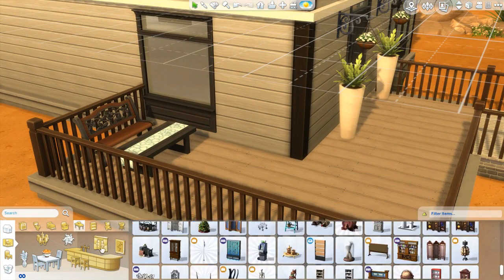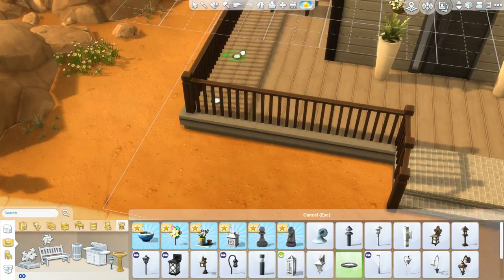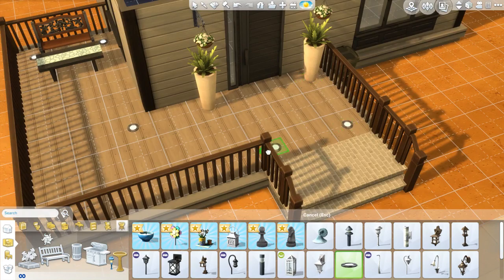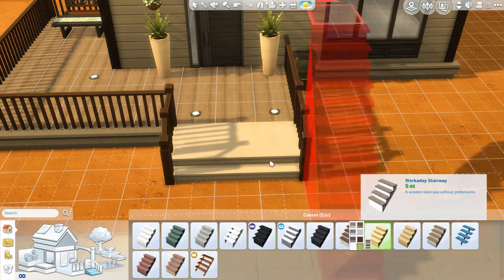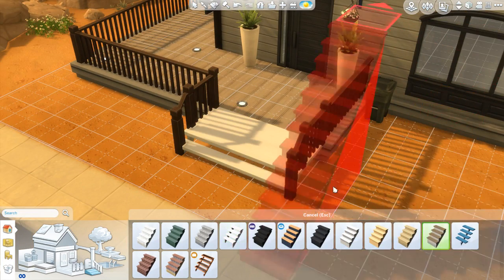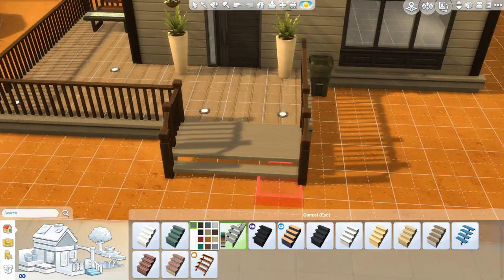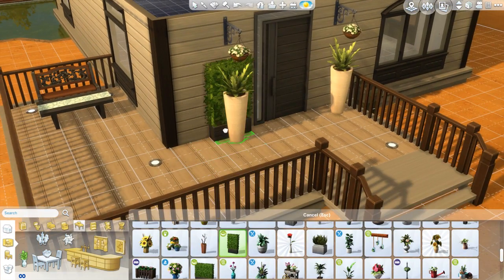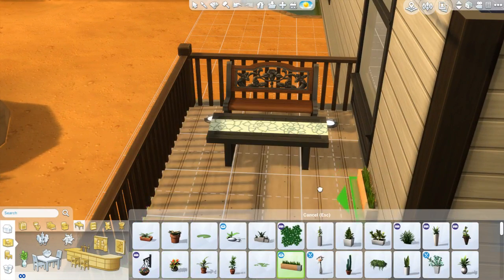With this build, I really tried to challenge myself to use colors that I don't usually use, while still keeping it fairly reasonable, as well as trying to decorate it a little bit more. Usually I kind of leave it a little bit empty, but since this is a lake house and it is a house, I wanted it to have that sort of lived-in feel.